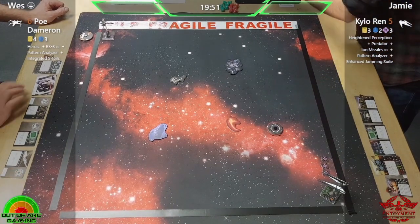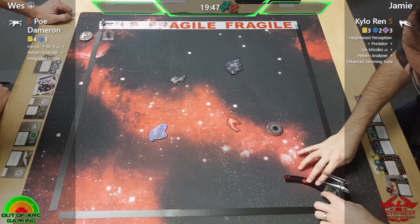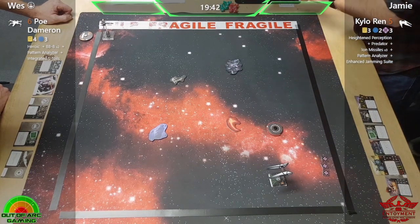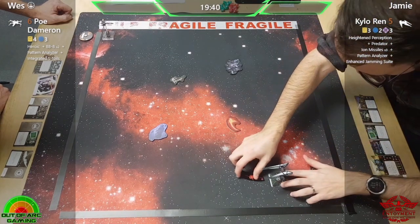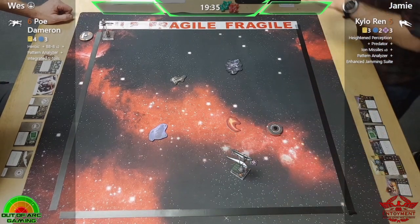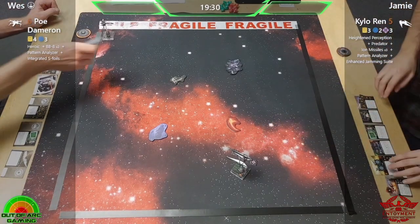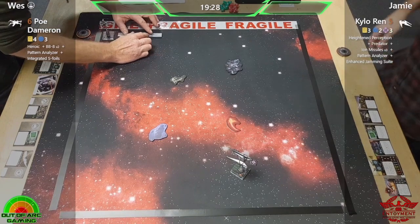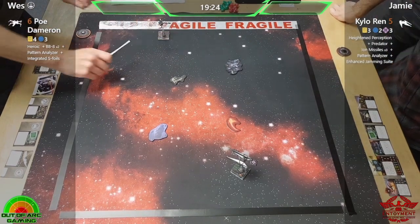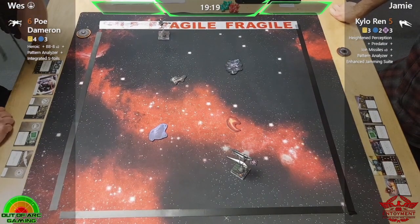Joining me for round two, game five, we have Fraser — hey Fraser, welcome back. We have the final game of round two here. Jamie's first appearance in Flight Academy — he did have the bye in round one as we have an odd number of players — so welcome to Flight Academy, Jamie. And we have Wes returning after his crushing victory against Ben, hoping to make it two for two.